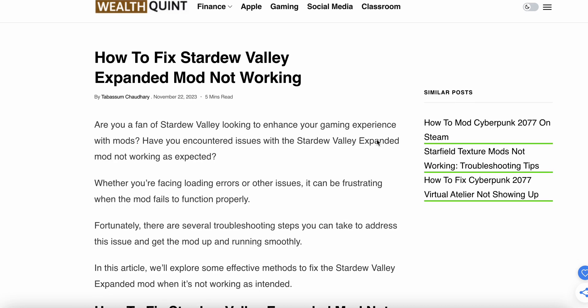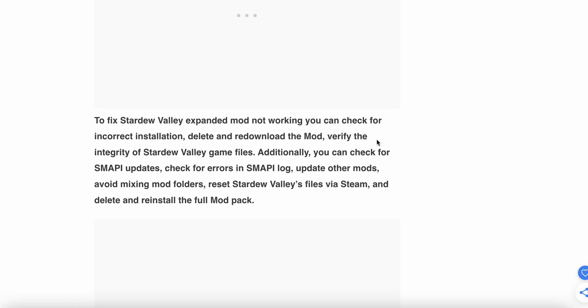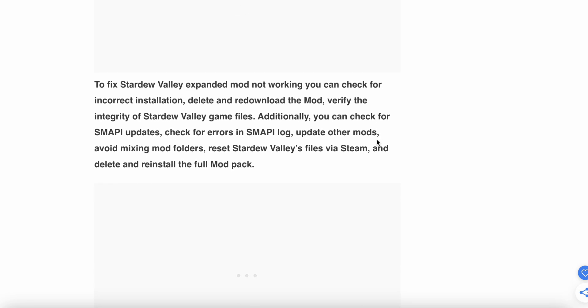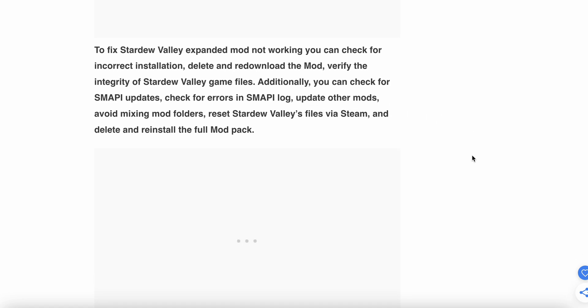To fix the Stardew Valley mod not working, you can check for incorrect installation, delete and reload the mod, verify the game files, check for SMAPI updates, check for errors in SMAPI logs, avoid mixing mod folders, and reset your Stardew Valley files via Steam.